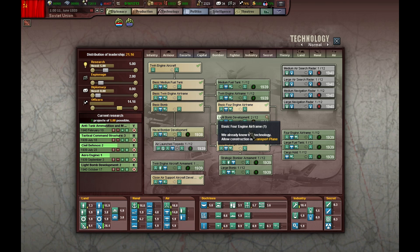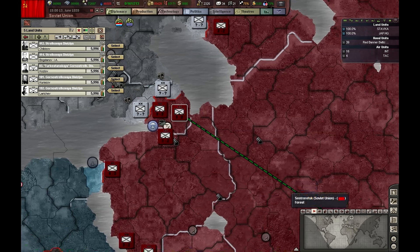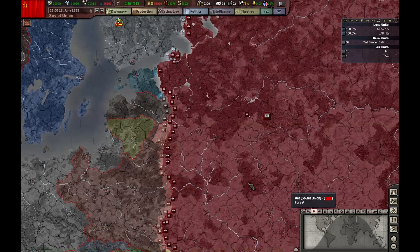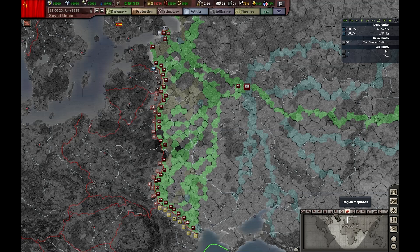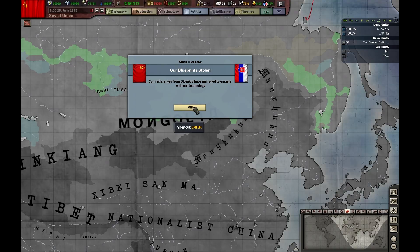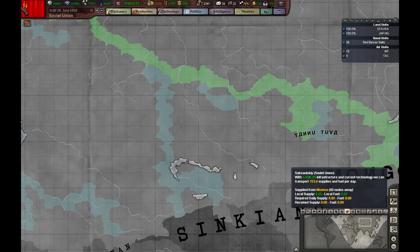Light bomb — great. Our spies are holding on, so I'm going to reduce this. They're upgrading very fast. Slovakia managed to steal our technology. As you can see, the supply is coming through this path — that's where I'll be improving infrastructure when the time comes.